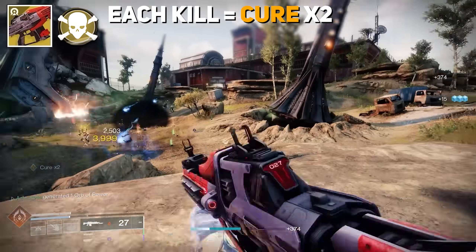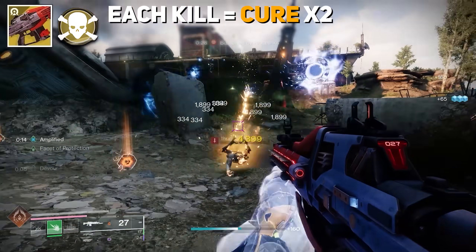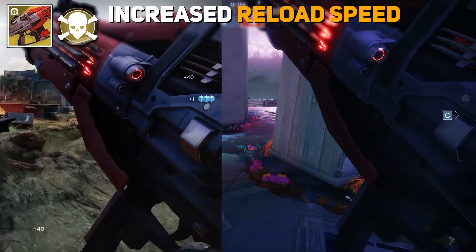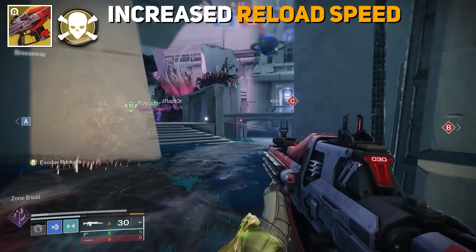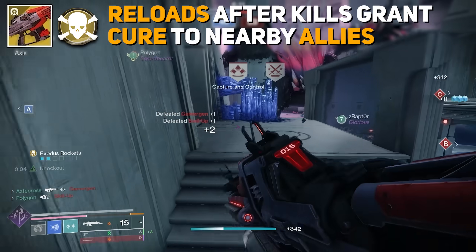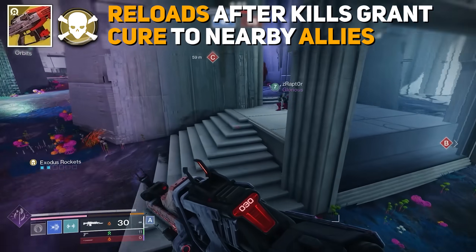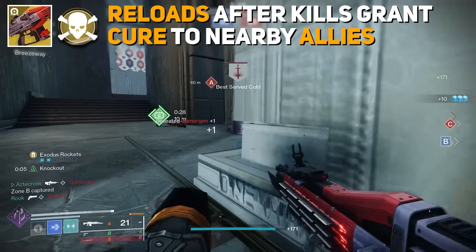The best association for what Red Death can pull off is like having Devour built into the gun. After the self-cure on kills, we also get increased reload speed and the ability to heal teammates when reloading after those kills. As you can see with the reload side by side, it's roughly twice as fast. We don't need the reload to grant ourselves cure, but to apply it to teammates we do need a reload. I didn't get to test whether we apply Cure x1 or Cure x2 to teammates — if it's Cure x2, Red Death is literally in a league of its own.